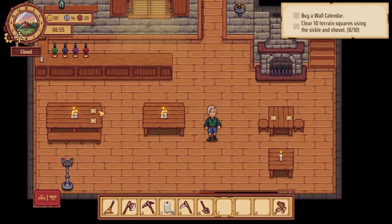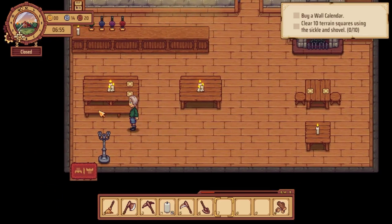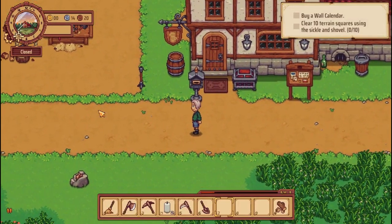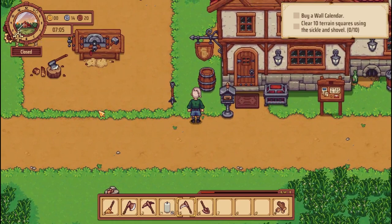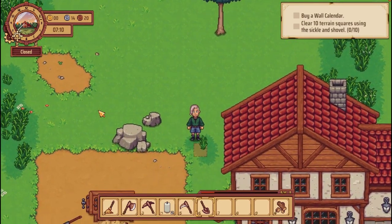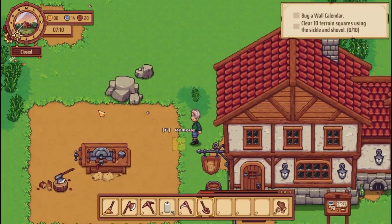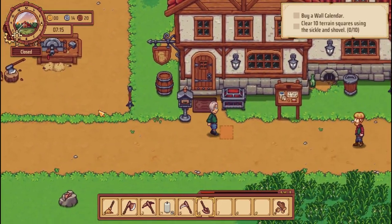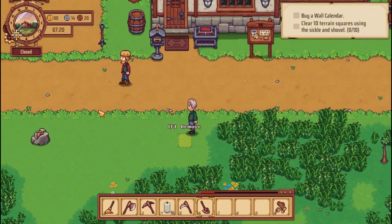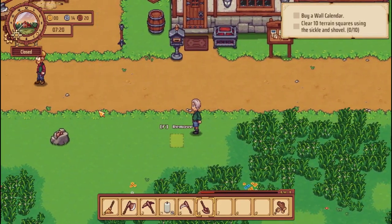Right now we also want to make more benches, but first we'll start with clearing some terrain squares using the sickle and the shovel. I want to be very specific about this. I don't know if there's like a particular place that you start. I see. Ideally I'm the kind of farmer who likes to have all my farming stuff in front, so I guess it makes sense to have it all down here.